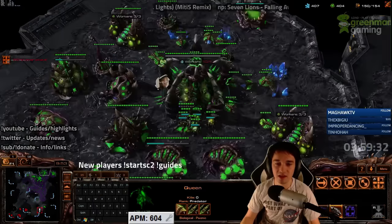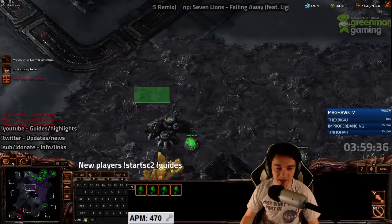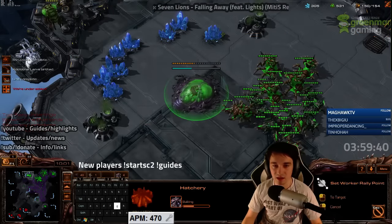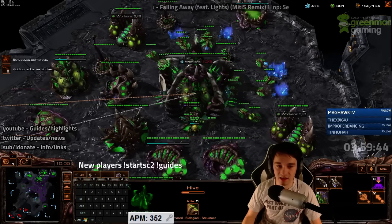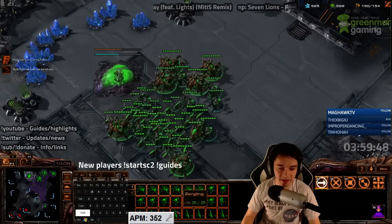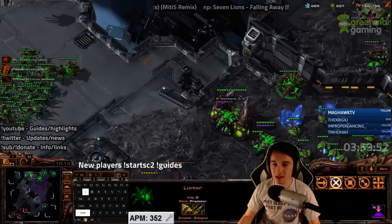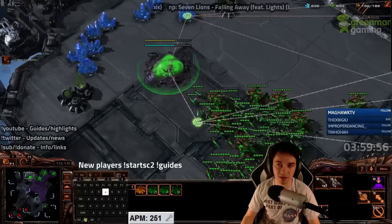He blinked over, but I'm actually more reliant on a mobile unit composition now — so I'm countering it with a mobile unit composition. If I can get lings dropped in the main or something, I have lings constantly trying to figure out where he is so I don't get caught in a bad position with my lurkers. That's incredibly important.